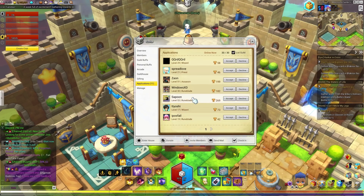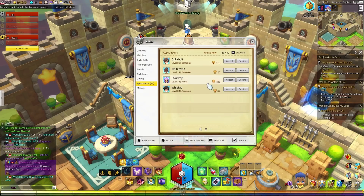Inside the applications tab we currently have 11 applicants. I wish I could accept everybody, but since we have a cap on the guild I can't — but this is where you would accept or decline any applications to the guild.